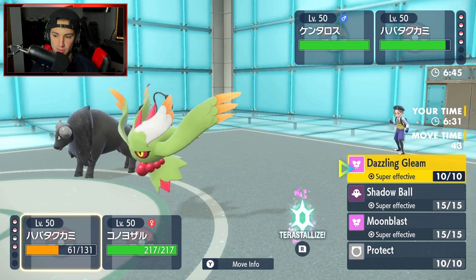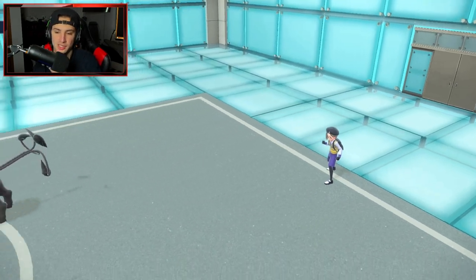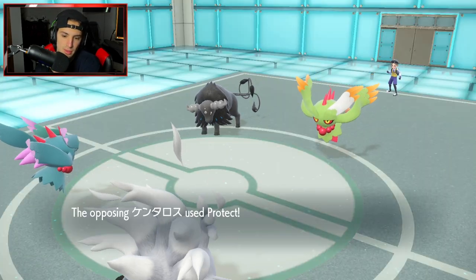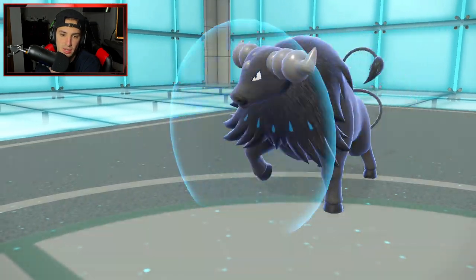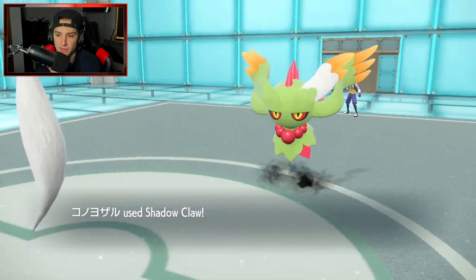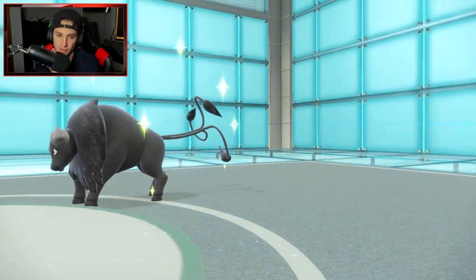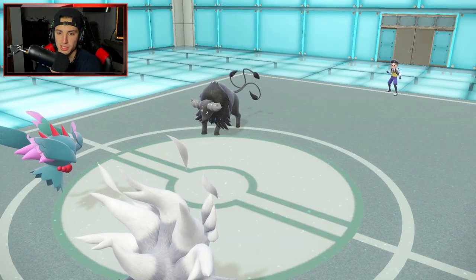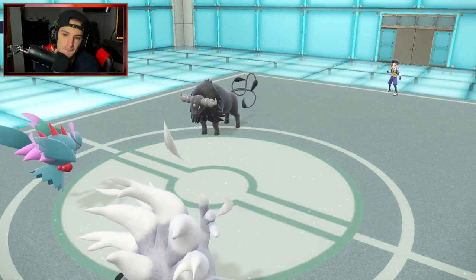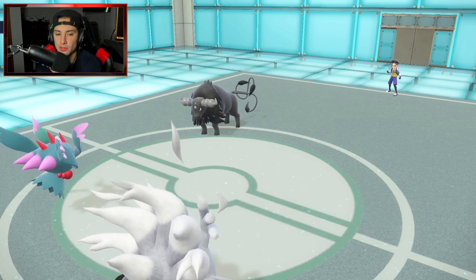We can't go into Tyranitar here — not our best bet. Shadow Sneak would have been the play, not Shadow Claw. Dazzling Gleam flies and takes out Gallade no problem — that sucks. We've got to hope our Fluttermane outspeeds. Going back into Annihilape and just Shadow Clawing. That was an awful play — should have gone for Shadow Sneak but I thought they were going to Terastallize. Now I'm going to double down on Shadow Claw, and Gleam is going to fly. Annihilape gets the KO — lovely, love that Choice Scarf.